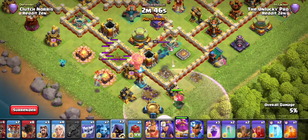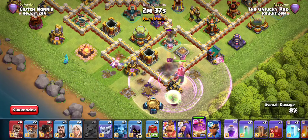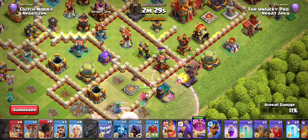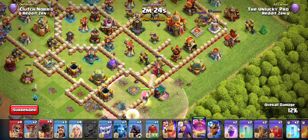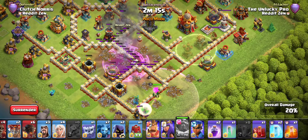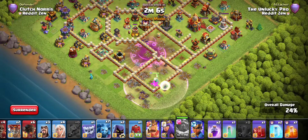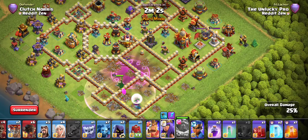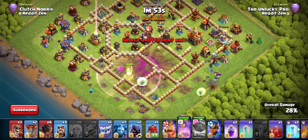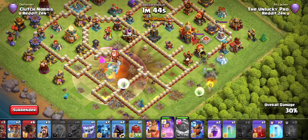I'll give a little funnel to my warden and keep my eyes on the royal champion, which will inevitably start targeting him — we managed to protect him just fine. I'll drop this cannon out of the way so my warden doesn't veer towards that air defense on the top; I just want to get the fireball off and move on. Around the one-minute mark we've hit it, and we can just let the warden do his own thing now. I'm zoomed out so he doesn't get into single inferno range before dealing with the clan castle.